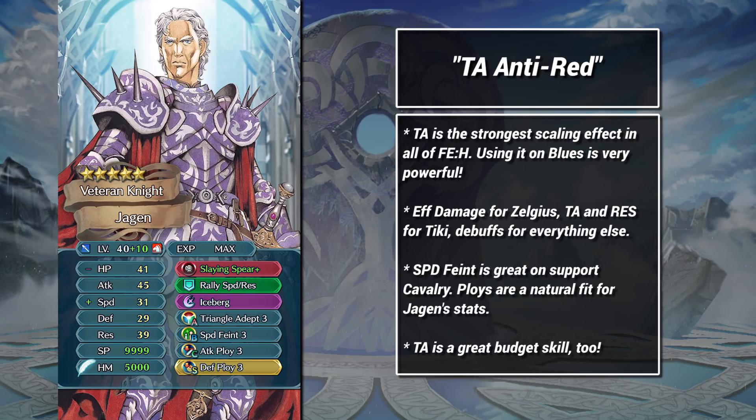The B skill here is Speed Feint, one of my favorite skills on support cavalry. When combined with two ploys, Feint lets Jagen act as a great backline debuffer. He can apply debuffs, and then when the time is right, he can use the cavalry movement to rush forward and secure a kill. In some ways, this is the same as the ploy mage playstyle, except using a melee unit, so you have a real enemy phase.